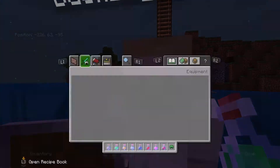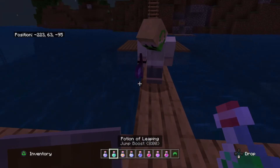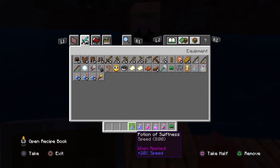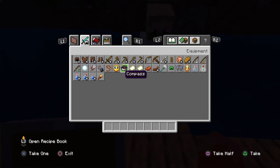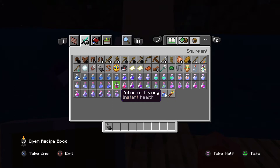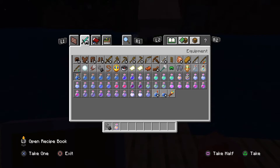Archie chooses fire master. The host confirms and says he's gotten rid of everything on the inventory to prepare Archie's loadout, finding the flint and steel and the appropriate potion.